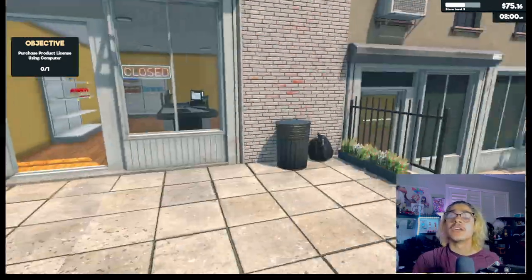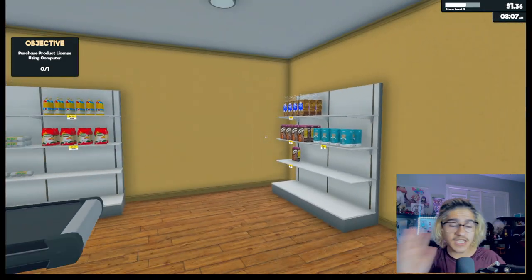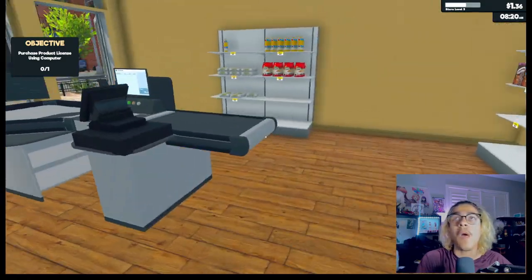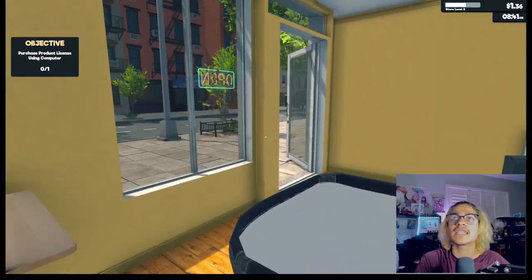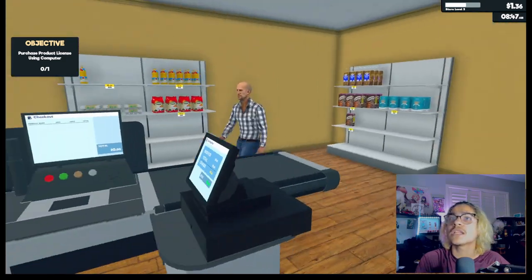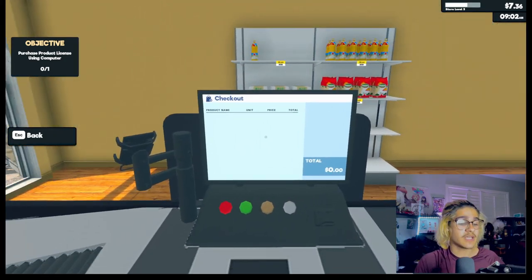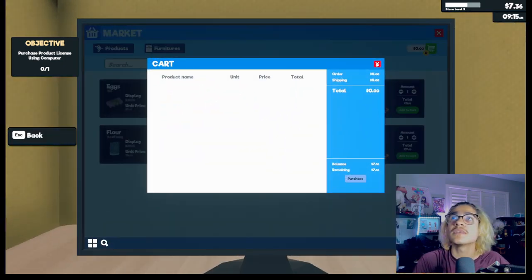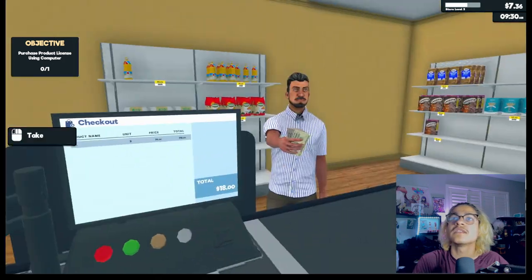Okay it's Supermarket Simulator prologue — what can I do today? I don't have any money. This game's pretty fun. I want to play more of it — I want to play the full game but I need to buy it and I don't have the money right now. I like these simulator games — I played PowerWash Simulator and House Flipper. Come over here to management — licenses, I need 125 dollars.